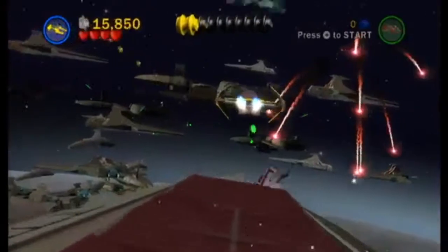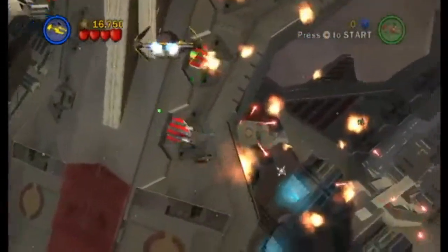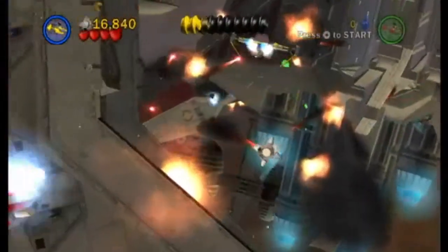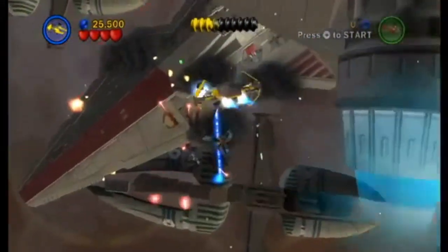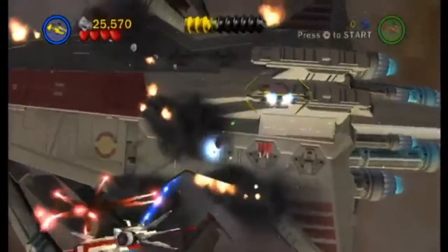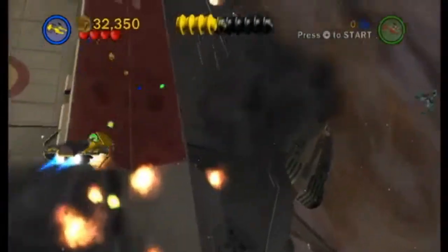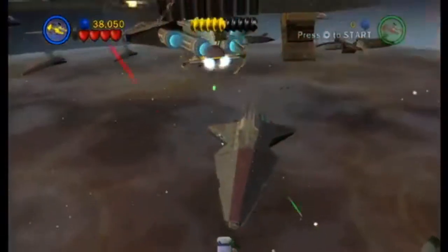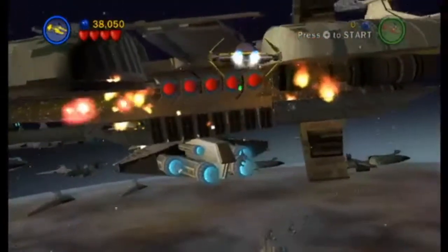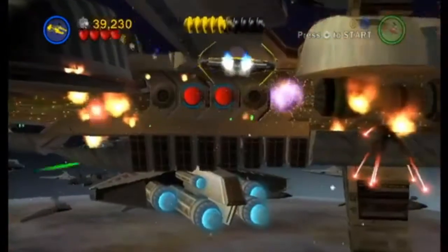Get used to this noise because I'm not letting go of the B button — that's what shoots. We hit a lot of targets. The controls are inverted, by the way. If you wanted to, you could get all 10 minikits just in story mode, but I missed one so I won't be able to do that.